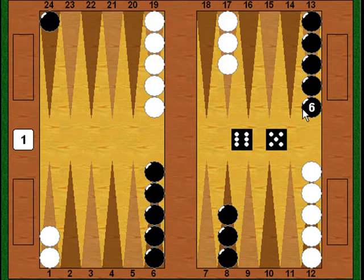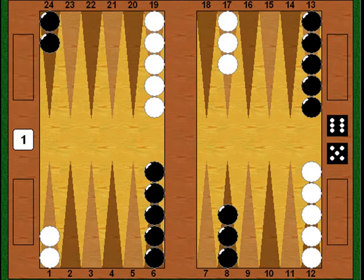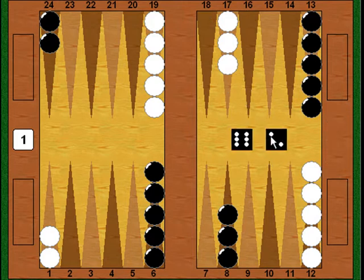That wraps up all of the rolls considered forced. Now we're going to look at a new group that aren't forced, but where you have two or three alternatives, all of which are reasonable. The next three rolls contain a six that we haven't looked at already: 6-2, 6-3, and 6-4. Let's start with 6-2. This is interesting because there are actually three different ways to play this number, and you'll find players who like each one, but there is a play which I think is best — though not as clearly best as the forced plays were.